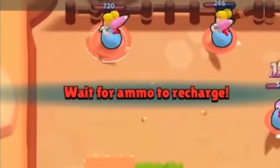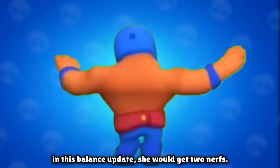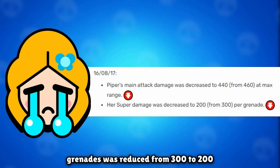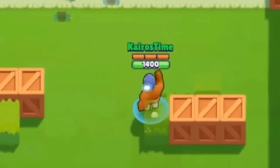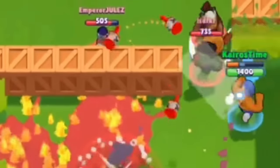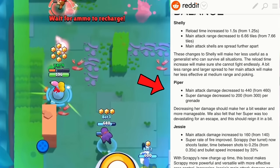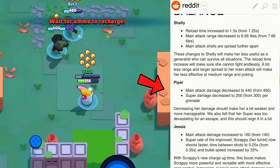She would get nerfed again on August 16th, 2017. In this balance update, she received two nerfs: her main attack damage was decreased from 460 to 440 at max range, and the damage of each of her super grenades was reduced from 300 to 200. Note that Brawl Stars had a much different damage and health system back then, which is why these numbers are so low — they reworked it in a future update. The super nerf was massive; they wanted Piper's super to be mainly for escaping rather than dealing damage.